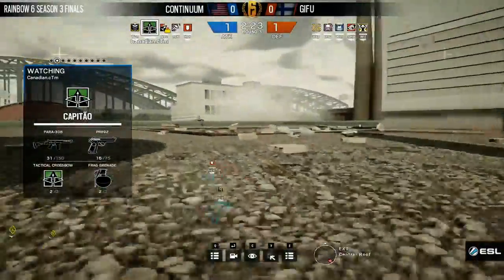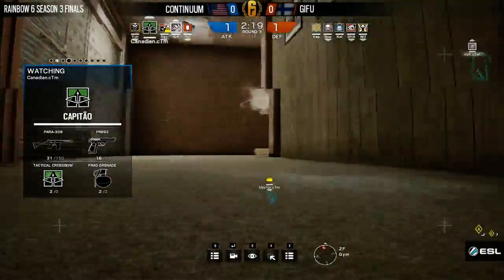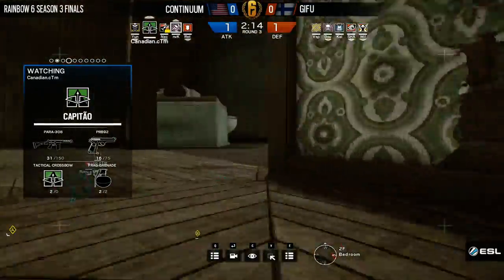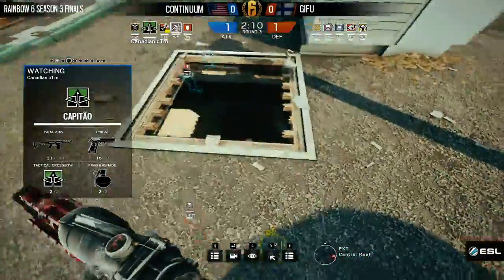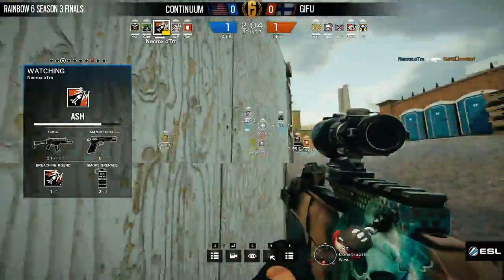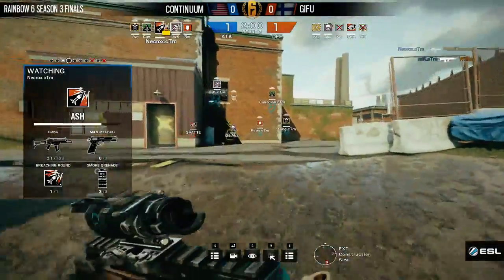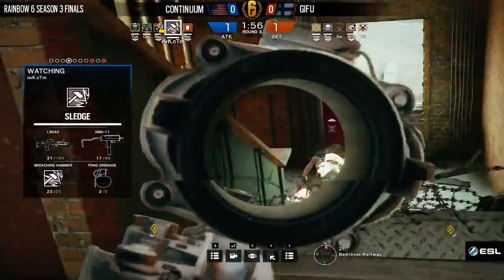A good team's going to drone this out. You can see Canadian opening up the drop hatch and he's droning out. He's going to eventually move into the master bedroom. The question is whether they're going to be able to do anything about that — if they drone him, he's just going to move. They do spot him and lose the drone. This is Canadian pushing on down very quickly — he knows he's there. The shots from across from Necrox are able to get Ketamistaro coming out of the kitchen, and NVK is able to get the trade onto Wilkie. It is now a five-on-three, still two-thirds of the round left to go. A very strong start for Continuum.